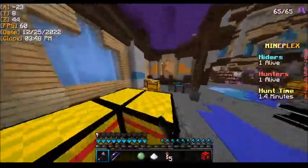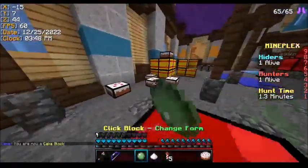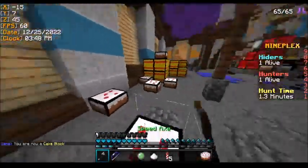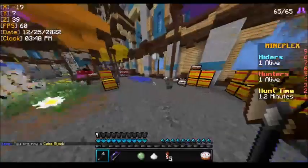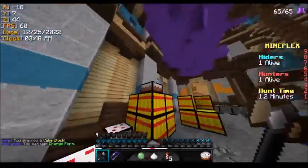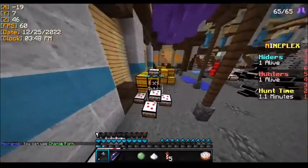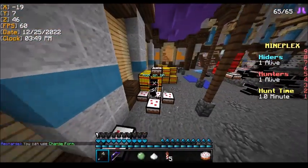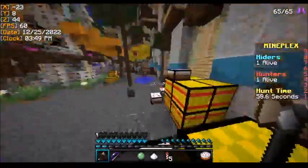Over here under this purple tent we have cakes, hay bales, and cauldrons. For the cakes, we again see four cakes on the ground — not including the cake on top of the hay bales. If you ever see five cakes, that would be fake.